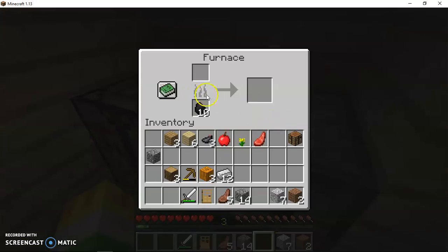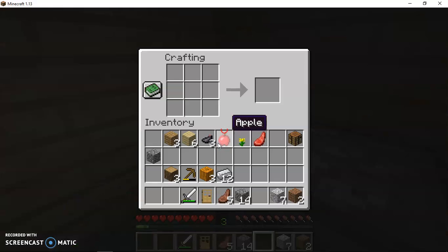Now here's my new house. The coal - I feel like I dotted something with coal, now I can't think of it. Well, I can make something with the iron. What should I make? I think first I'm going to make a shield.